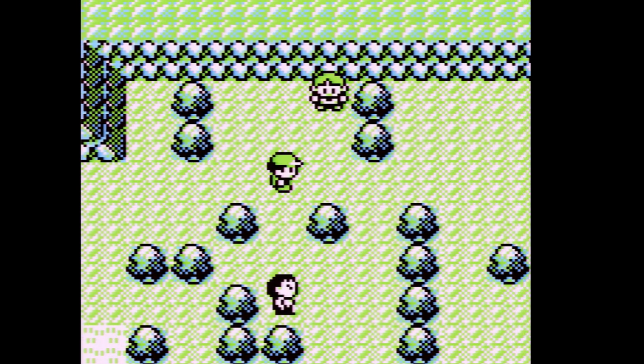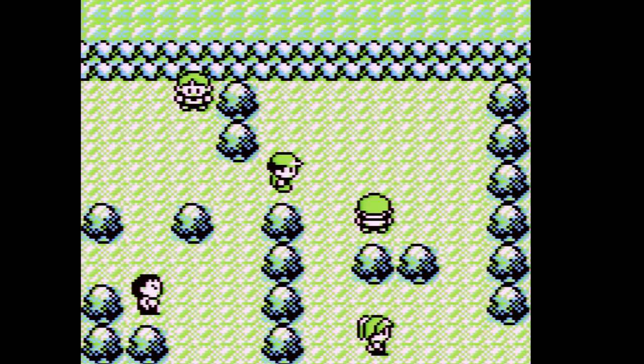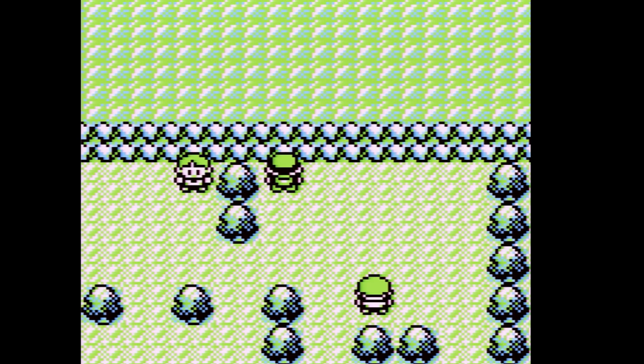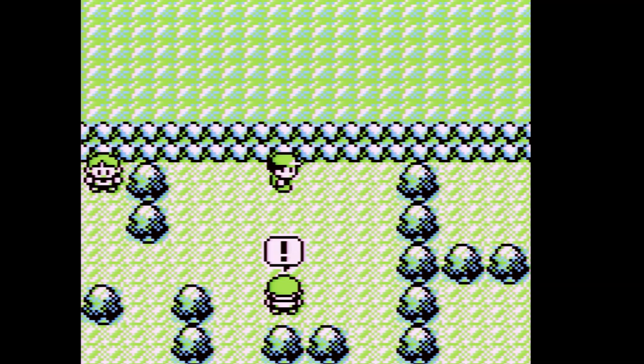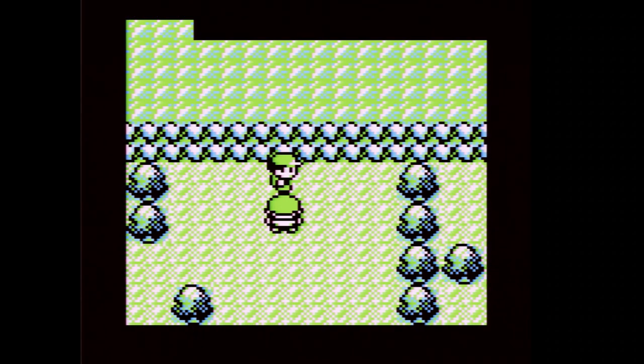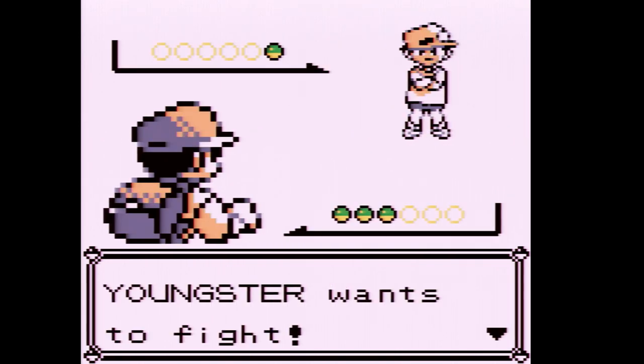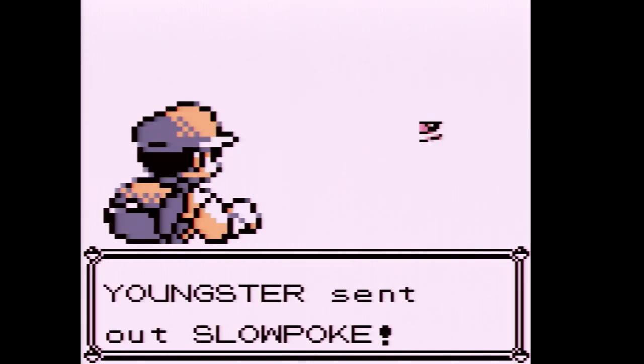Be careful — I didn't fight all the trainers on this route. This other trainer right here you want to keep alive. You also want to be careful because if you face them normally it'll crash the game. We want to fight him — that took me to Vermilion City. We got to fight him, so if you want to make the Mew glitch work, keep those trainers alive.